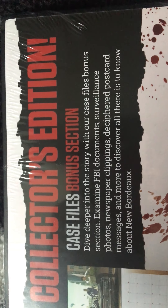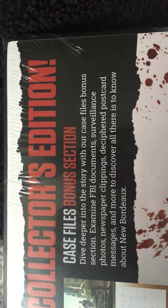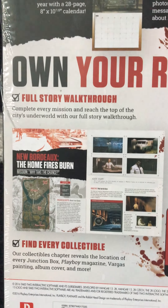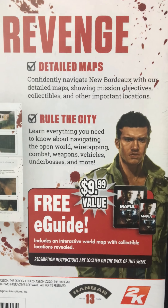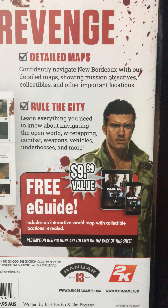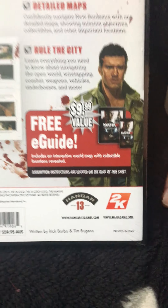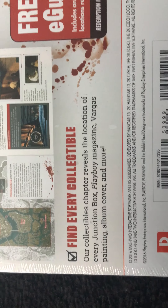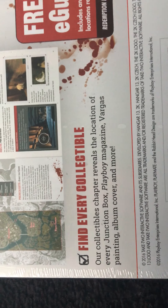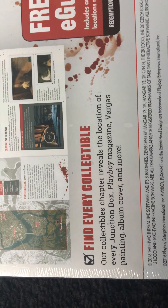Examine FBI documents, surveillance photos, newspaper clippings, deciphered postcard messages, and discover all there is to know about New Bordeaux. You've got a full story walkthrough, detailed maps, and 'rule the city' — learn everything you need to know about navigating the open world: wiretapping, combat, weapons, vehicles, underbosses, and more. I also get a free e-guide with this. The collectibles chapter reveals the location of every junction box, Playboy magazine, Vargas painting, album cover, and more.